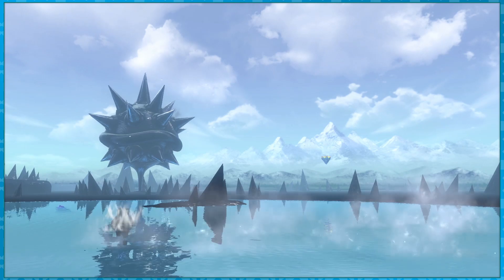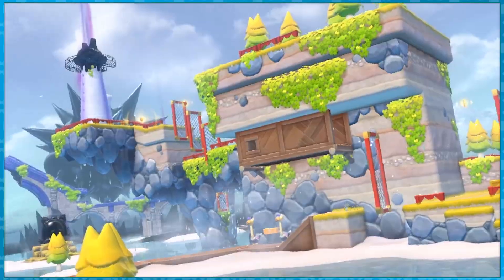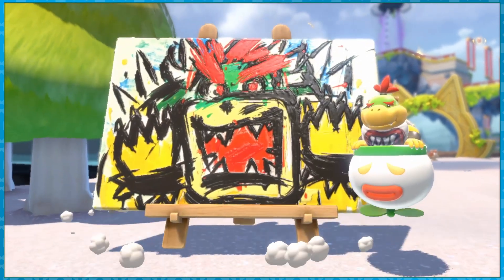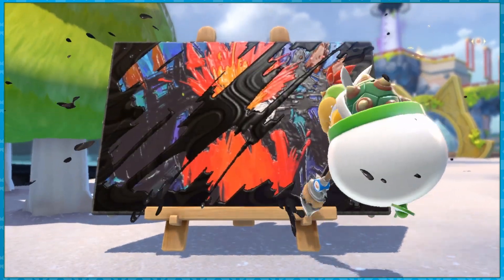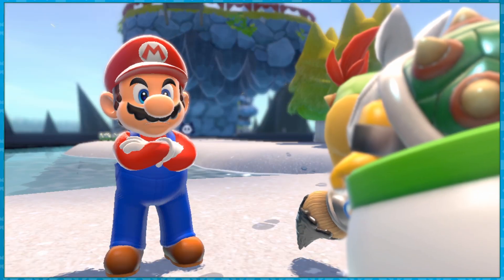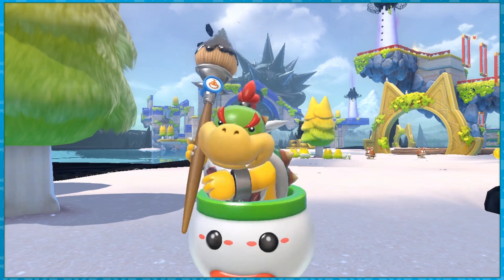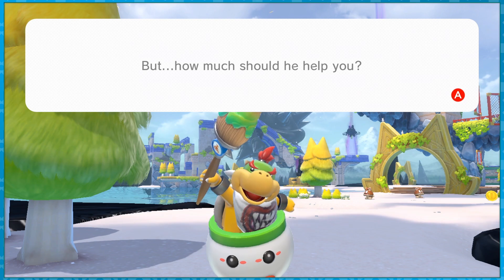The game takes place in a kingdom of cats, where a range of cats float upon a vast lake. Mario never learned to read. Finally, we're heading into the game proper, and Bowser Jr. is here to help. Or not — it's up to you.